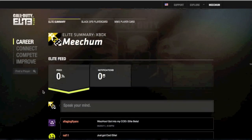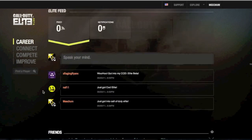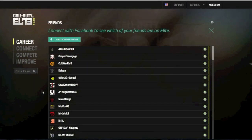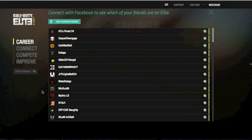Alright, today we are showing off Call of Duty Elite, which is basically a website — it's still a beta — and you basically just check your stats, do a little blogging, even though that's what Facebook and all those other ones are for, but it's always handy to have it in there. Let's get started.